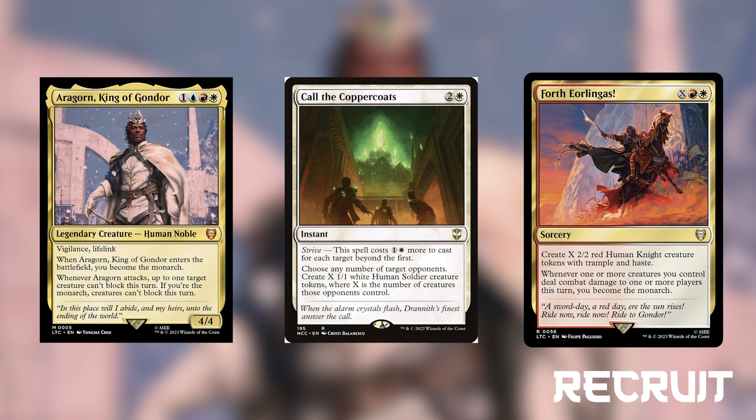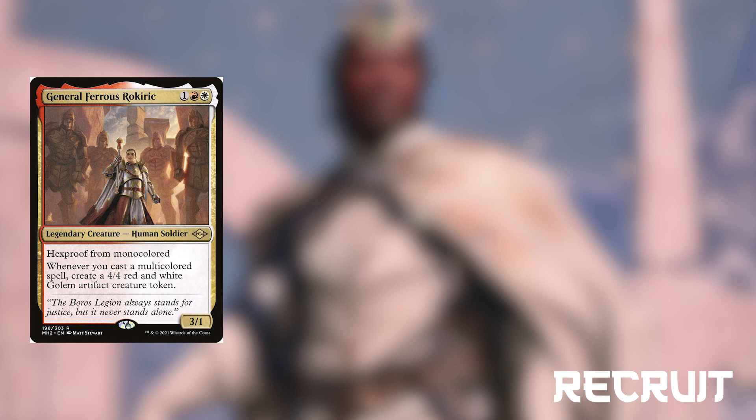Eurolingus is a sorcery for X red-white that creates X 2-2 red-white human creature tokens with trample and haste. This also makes us the monarch if we damage one or more players this turn. General Ferris Rockric is a 3-1 human soldier for 1 red-white that has hexproof from mono-colored, and whenever we cast a multicolored spell — which will be pretty much every spell we cast — we get a 4-4 red-white golem creature token. This is a tremendous value card that we want to get out any time we can.